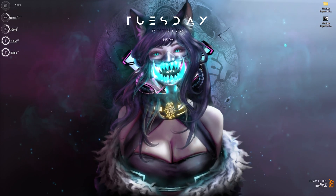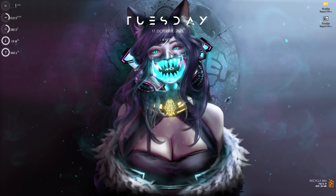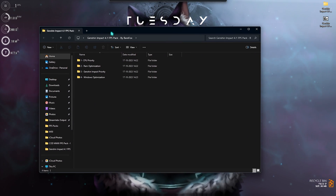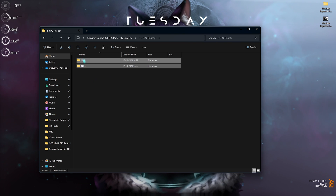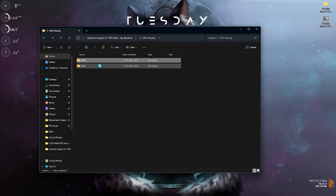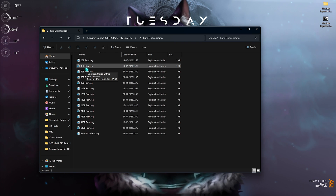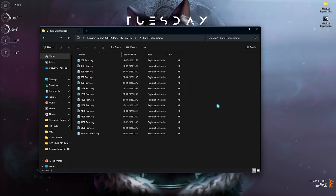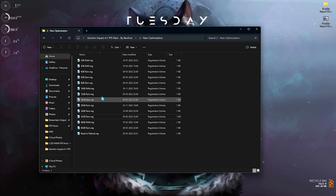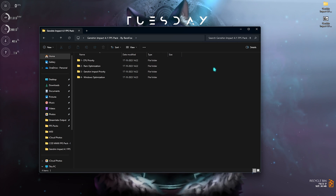Now the next step is downloading the Genshin Impact 4.1 FPS Pack — I'll be leaving a link to this in the description below. Once you open it up you will find four folders. The first one is CPU Priority, in which you'll find AMD and Intel priority — run the one matching your processor. The second folder is RAM Optimization, and I have left a ton of presets for your RAM. I'm using 32GB RAM but it could be different for you, so choose the matching preset. There's also a Reset to Default if you don't like the performance. With these two things you can optimize your CPU and RAM.